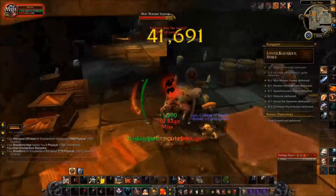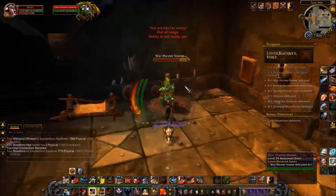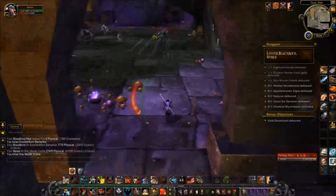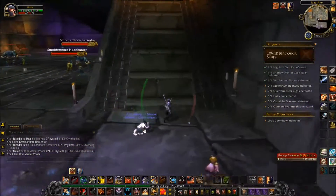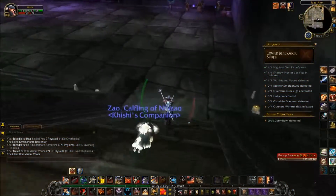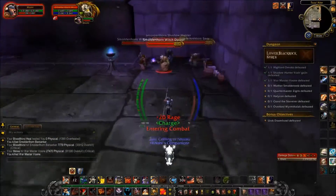Go to this room — Shadowthorn Berserker — and War Master Voone. He just stands there and accepts his fate. Now let's leave the room and make your way to the opposite corner. The best way is to try and skip all the unnecessary things to make your run as fast as possible, and the last thing you want is a really long and tiring run.